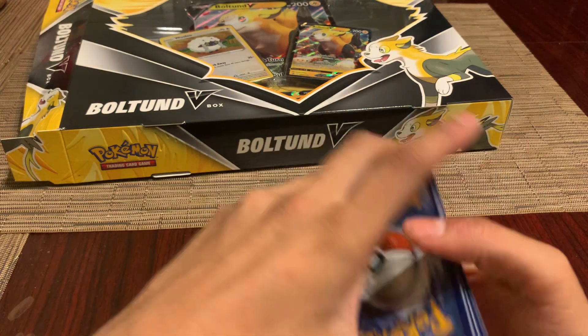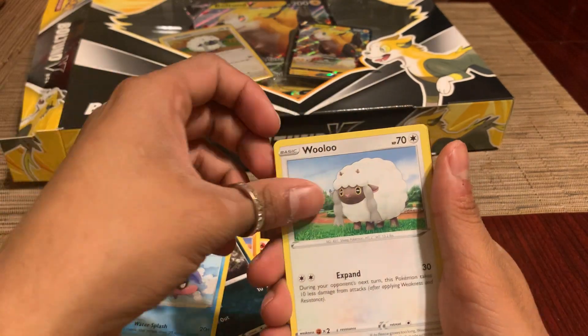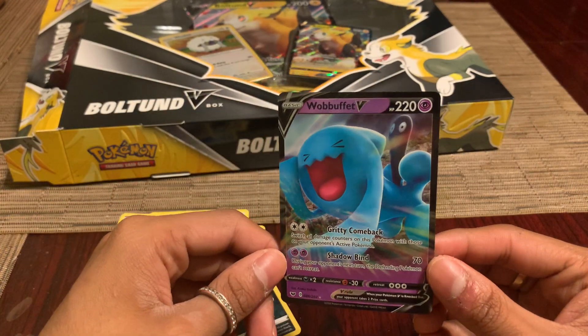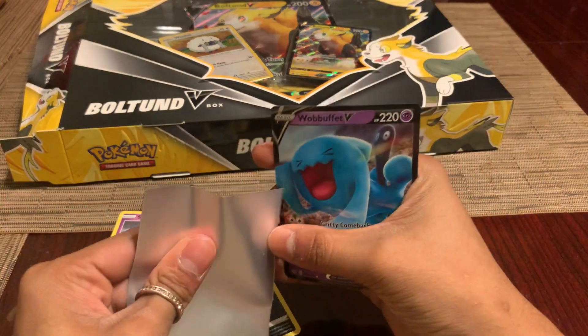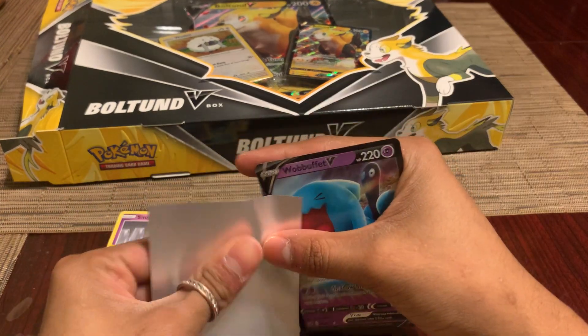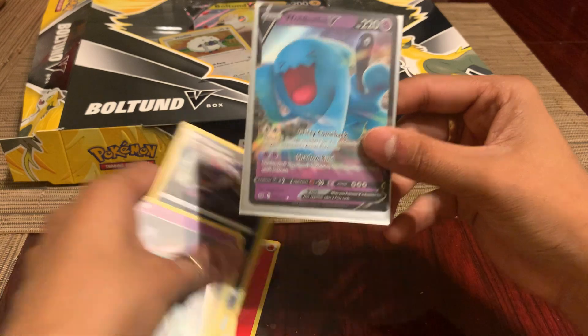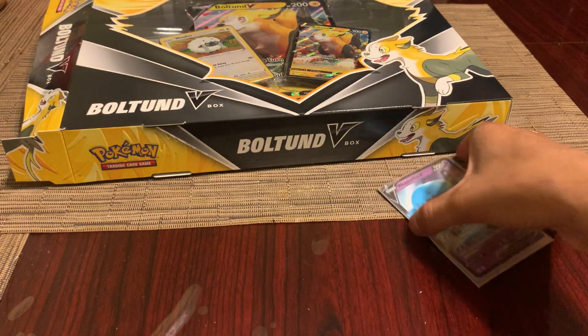Opening the first pack — going from the back, fire energy... I'll be kind of quick with this pack opening. We got a normal Wuluu reverse — oh, a Wabuffet V! That's pretty sick. Let me go get my sleeves real quick. I didn't expect a good pull, especially this early and from a Sword and Shield base pack. It's probably not that expensive as a Wabuffet, but we'll take it.